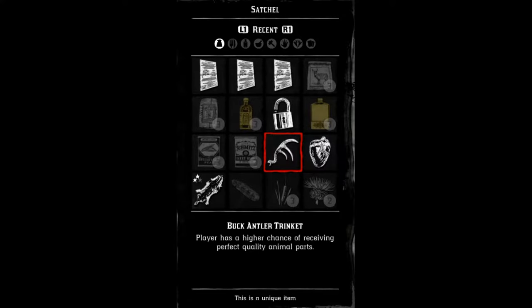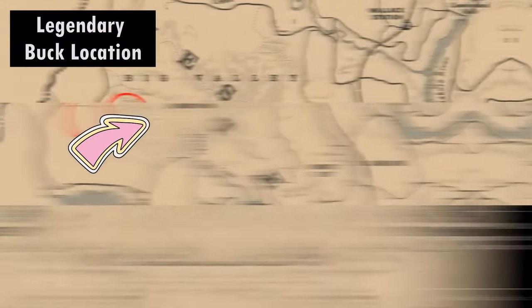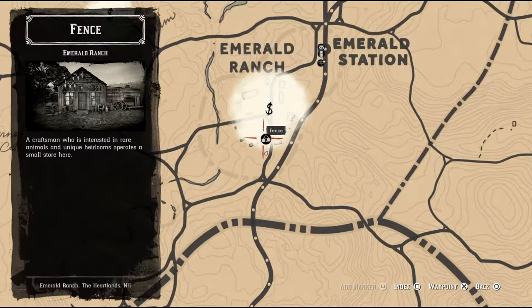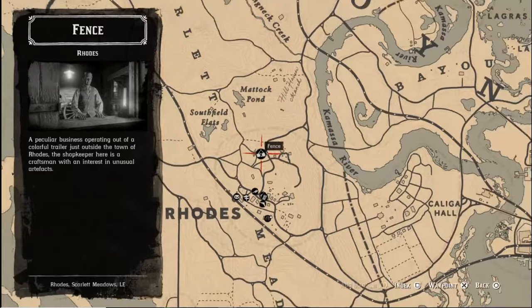It's also helpful but not essential for you to have the buck antler trinket. You can get this trinket from killing the legendary buck up in Big Valley. Once you've killed the legendary buck, you then go to the fence and get him to craft the trinket for you.